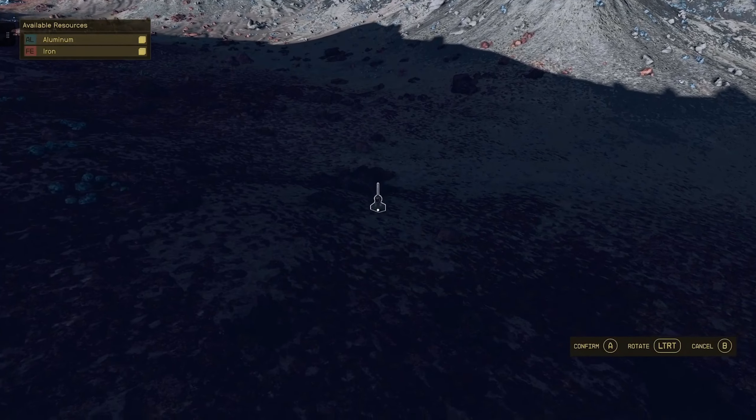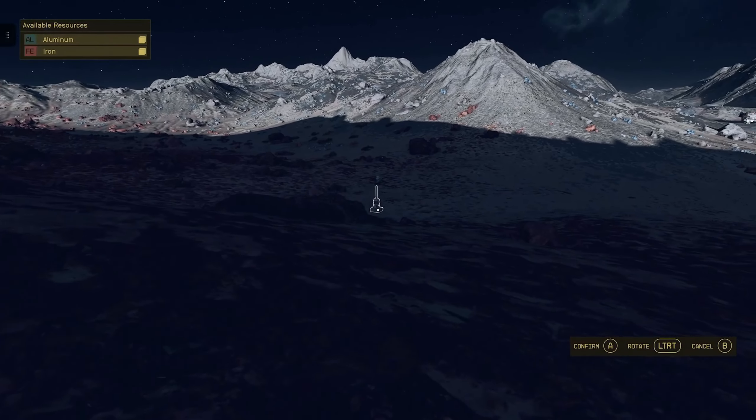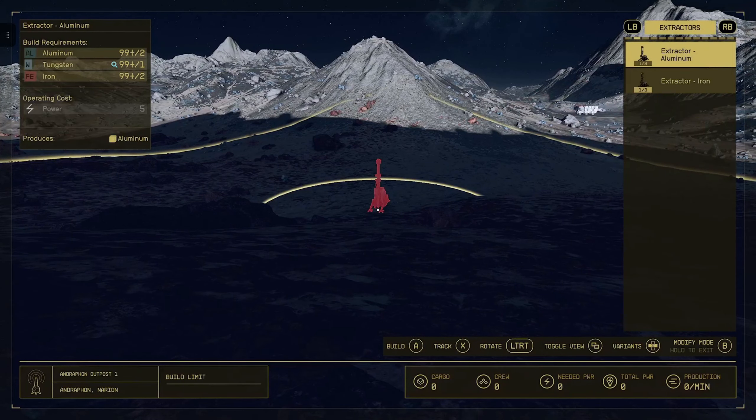I will keep running around and checking for resources until I find the two resources I am searching for. It can take some time, however with some persistence you will succeed in locating aluminum and iron. Once you find them, I will place the outpost marker.